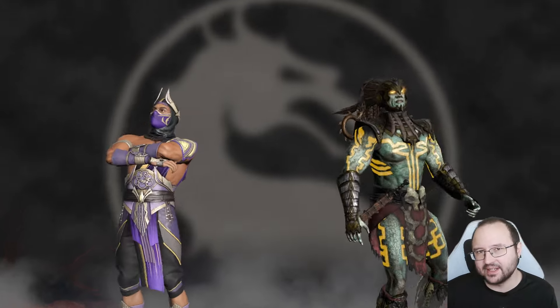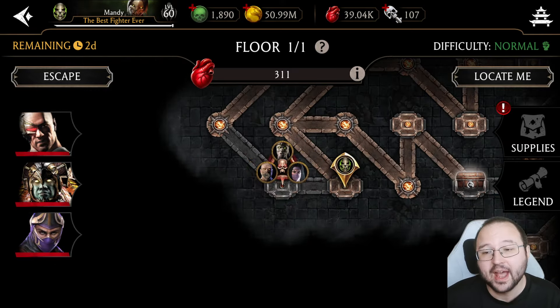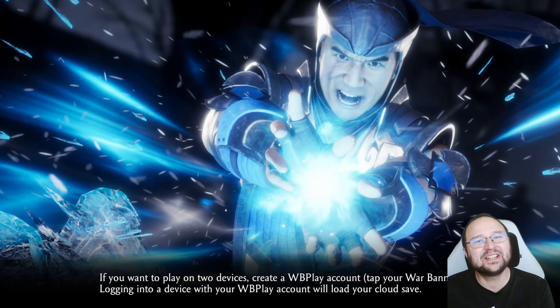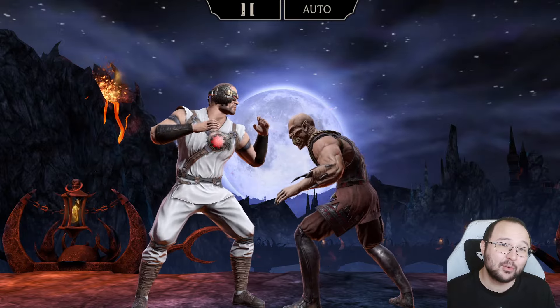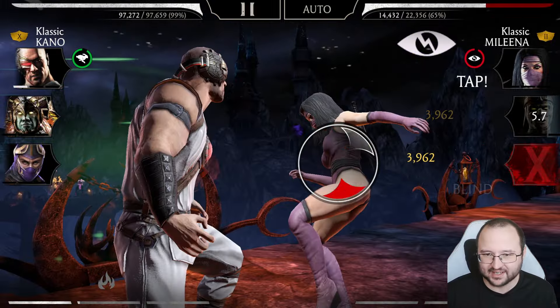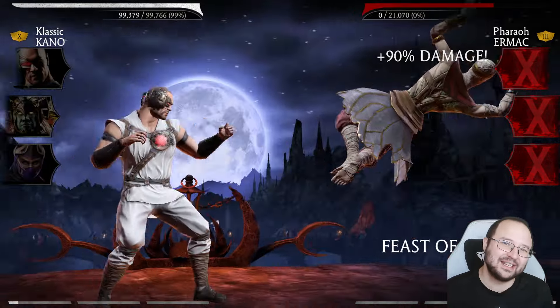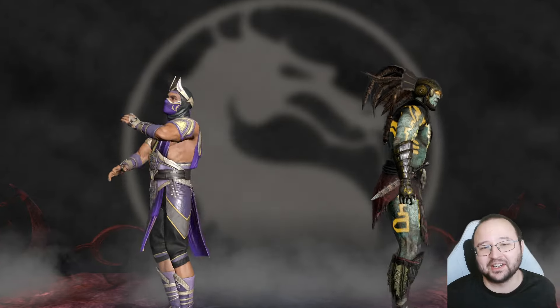The test is whether killing predominantly using Kano without X-rays — classic spider style — will yield an S spider badge since Kano's animality is spider. There's also excitement about whether animality or fatality will come to mobile soon. Animality seems more likely since performing fatality mid-match would be a strange fit.